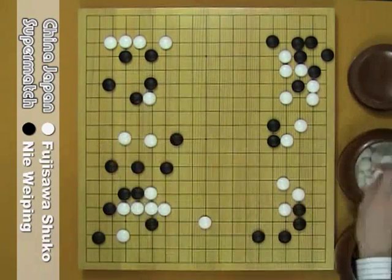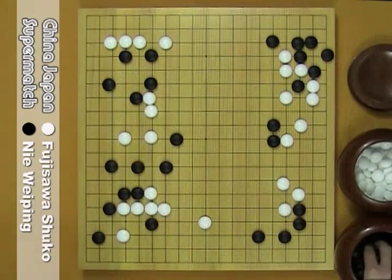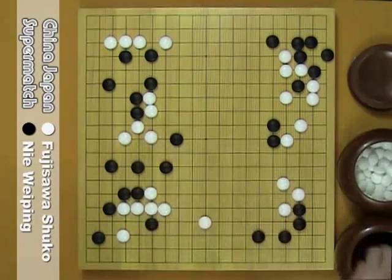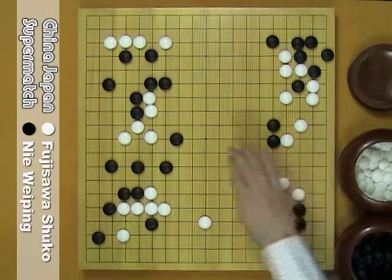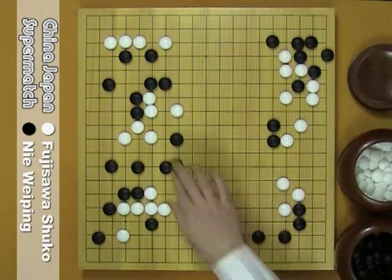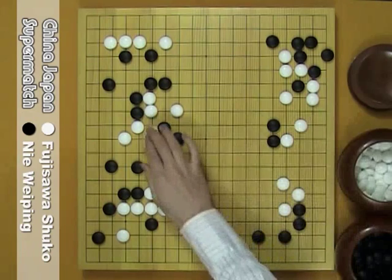B hane here, W here, B here, W here, and nobi. W jumps out. B calls to break W's eye shape. W connects.